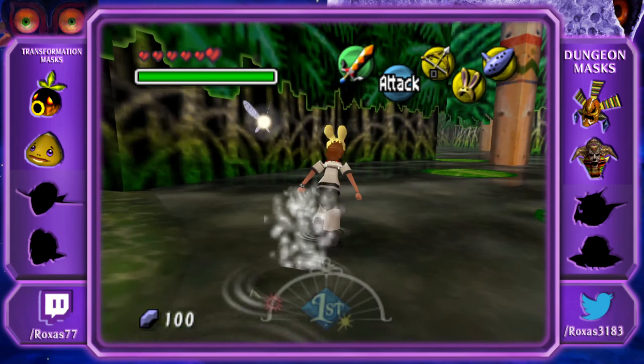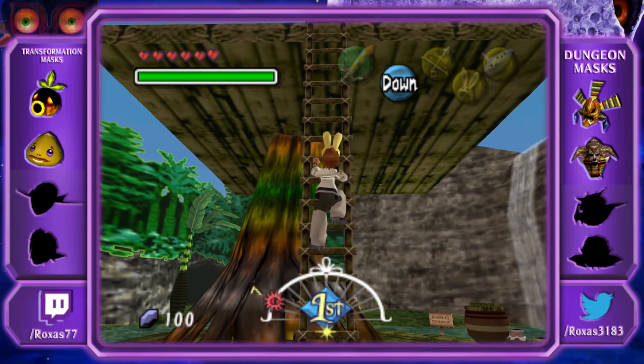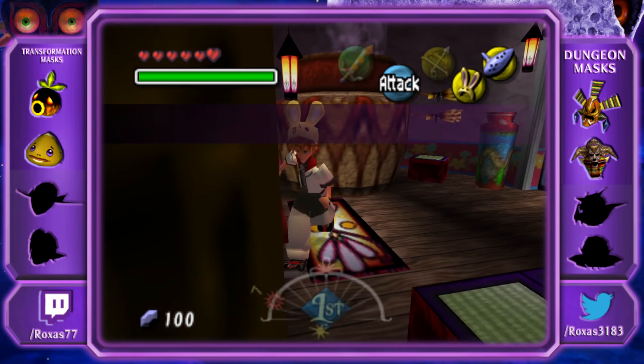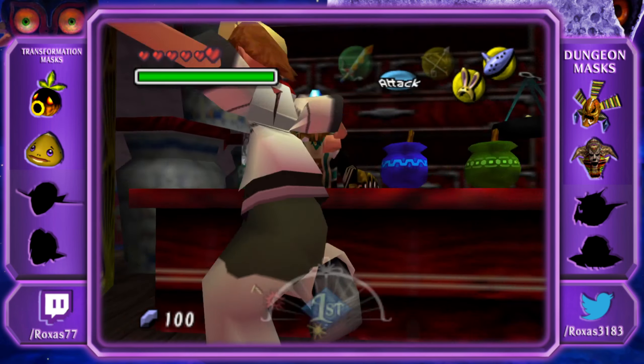Honestly, it's a good thing I'm using an adult model for this playthrough because I can just run through — I don't have to turn into Deku Link. So we go up here to the potion shop. I buy a potion — it was a good thing I bought that in the end.